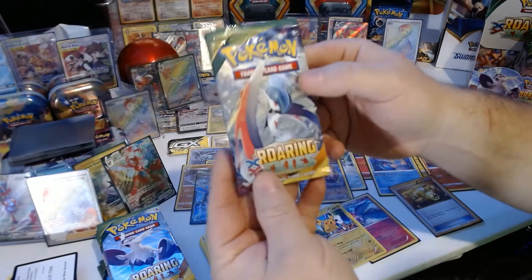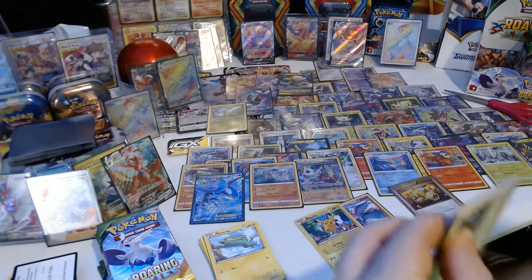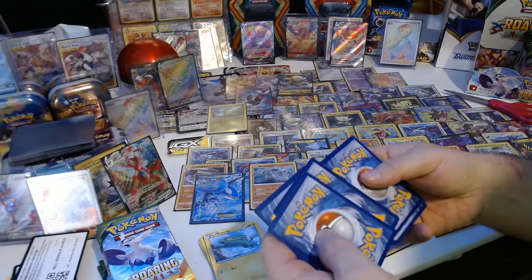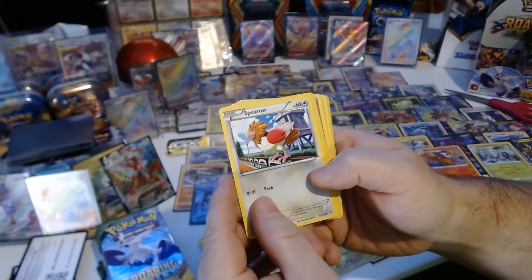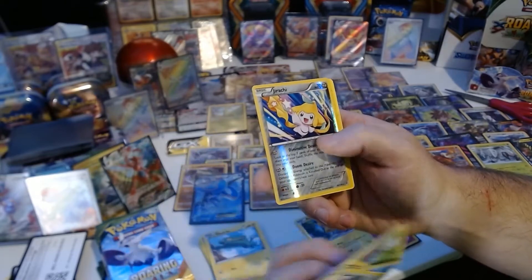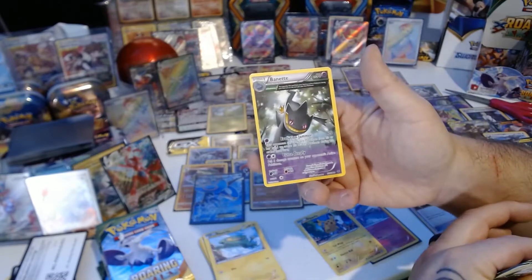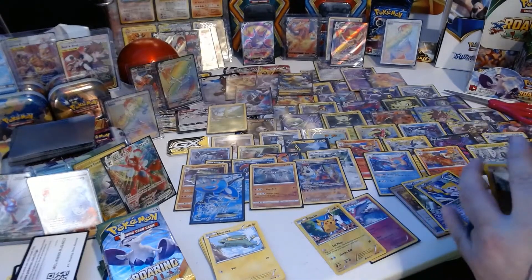On to the next one here. Let's hope for something really nice — I need some really good luck. I'm expecting some really good pulls from this box. We got a Sparrow, another nice looking Pikachu, a Switch, Ninjask, and a Reverse Holo Jirachi — that's pretty nice, it might have a little value to it. And a Non-Holo rare. Let's set the Jirachi in a case, just in case.